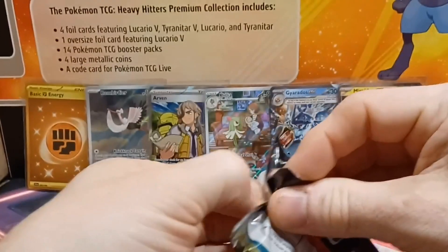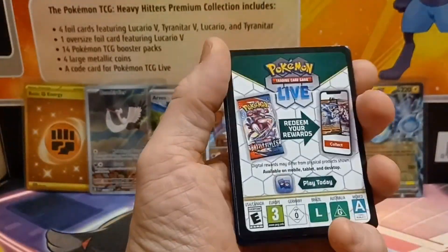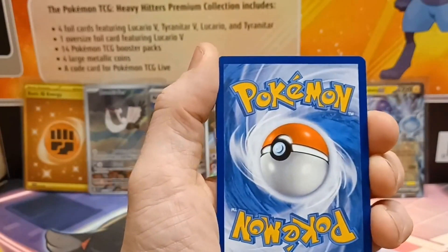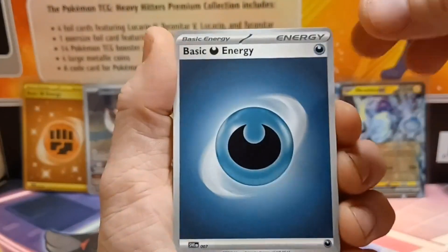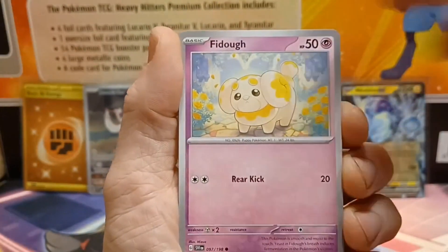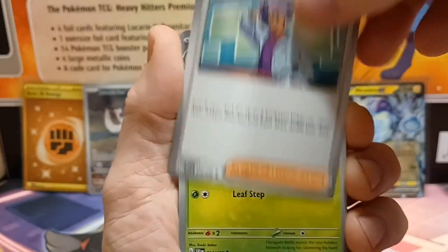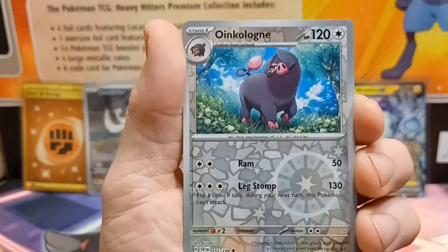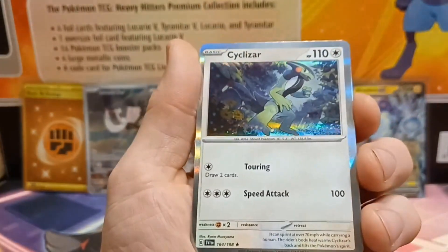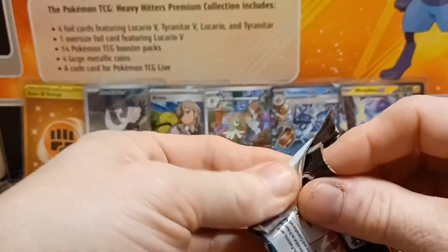This video will let you know the odds and pull rates of Build and Battle boxes. Psychic, then Darkness. Rare Candy, Fidough, Dedenne, Pawmi, Joltik, Floragato, EXP Share, reverse Palafin, reverse Oinkologne, and the Cyclizar holo. Let's fix my bulk pile and here is the last pack of box four.